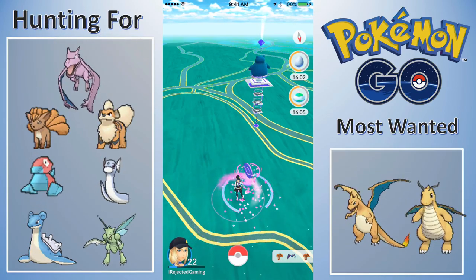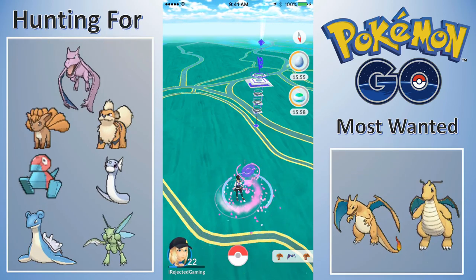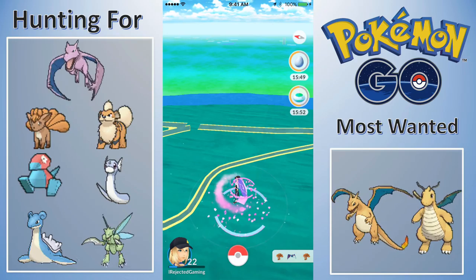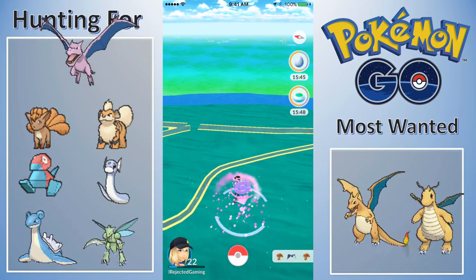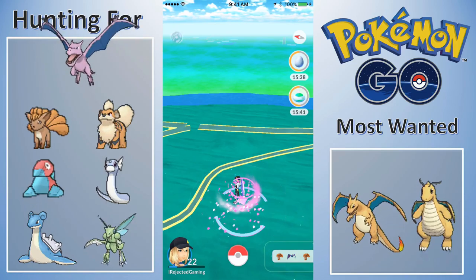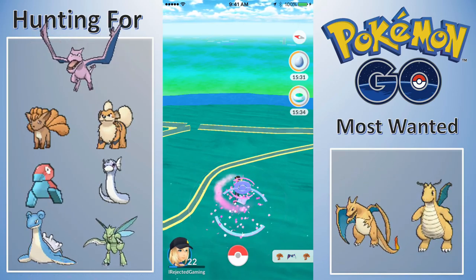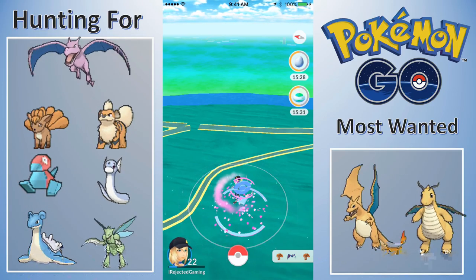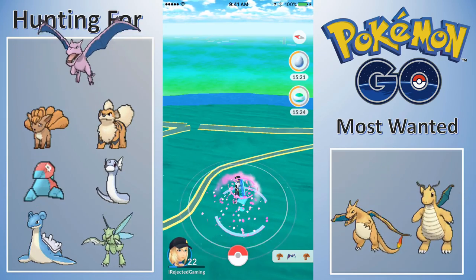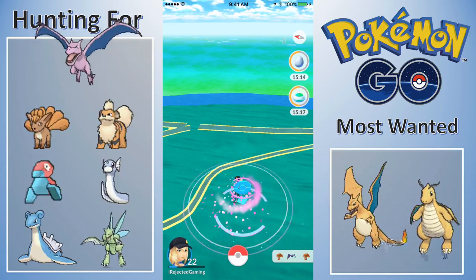Dragonite, Vaporeon, and probably Porygon or Aerodactyl - or Lapras, I want a Lapras. With the new screen setup you guys can see what I want. Hopefully I can get some higher quality sprites - those are the sprites from Pokemon X and Y. I'm hoping to get Pokemon Go sprites as soon as they become available; it'll probably take some programmer or hacker another month to get those. Got about 15 minutes left.